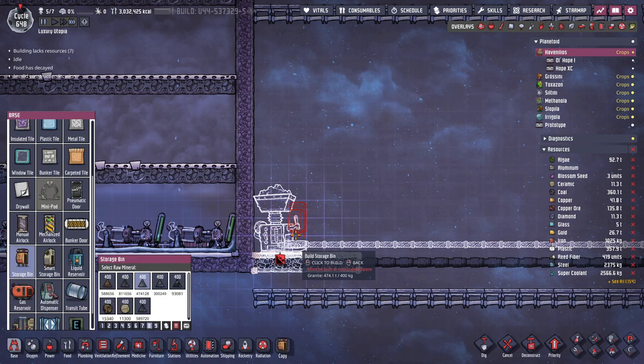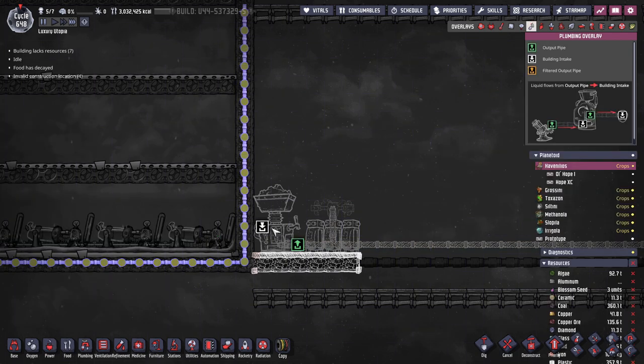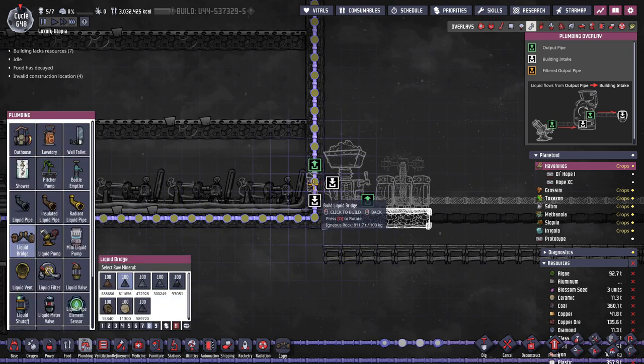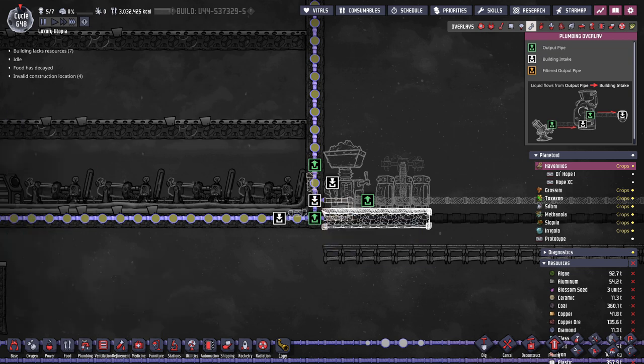I need probably three storage bins and an autosweeper, all powered. The metal refinery will take in liquids and output them again, heated by a lot. To route the liquids I need a bridge to get into the system and one to get back into the metal refinery. I'm also adding some insulated pipes and radiant aluminum pipes for the cooling loop to cool down this metal refinery.